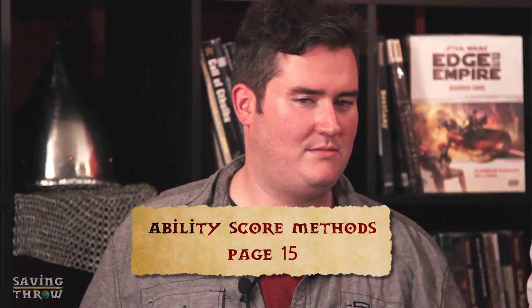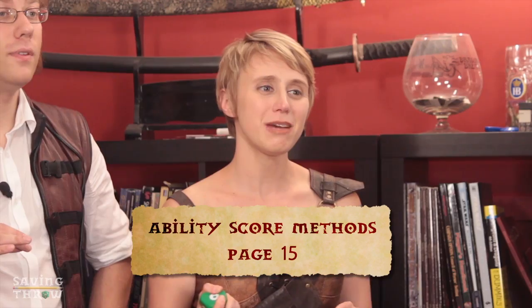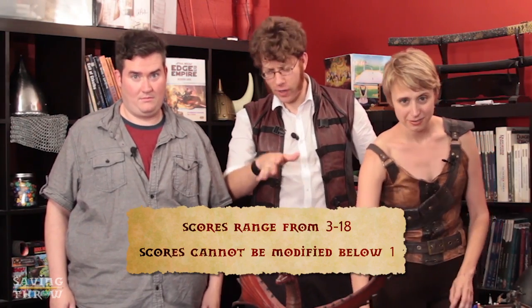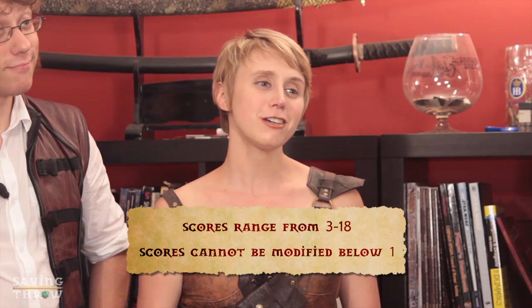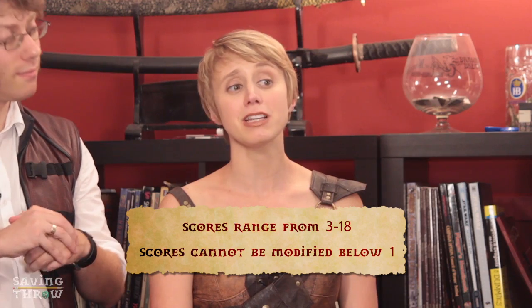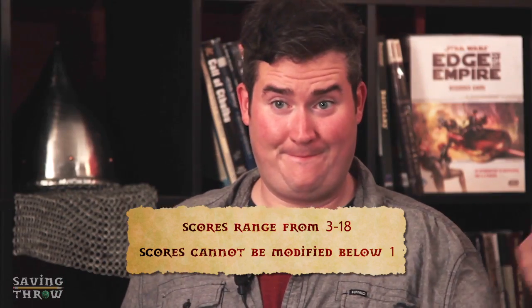Do we roll dice now? Sure do! Dice are used as one of the methods to generate ability scores. There are a total of five official methods in the core rulebook, and each can be used to create characters of differing ability levels. The various methods are described on page 15. Your GM will tell you what method he or she prefers. Base ability scores range from 3 to 18, with 3 being the lowest. Scores are increased or decreased after racial modifiers are factored in, but cannot be lowered below 1.